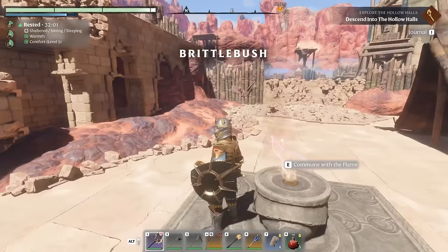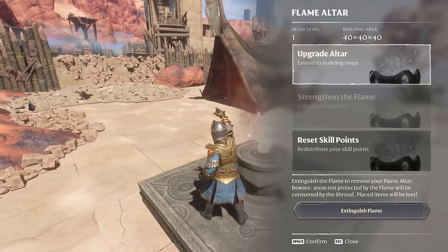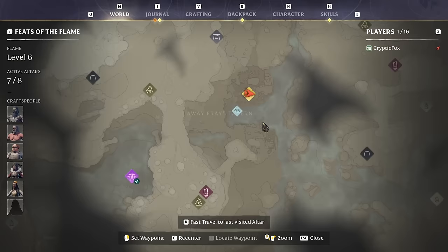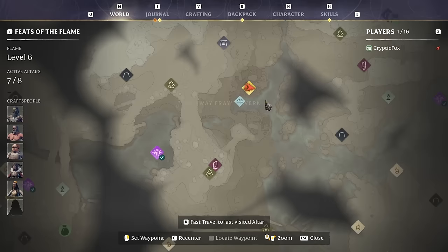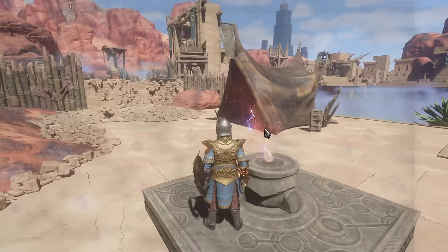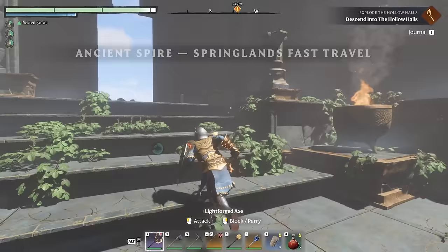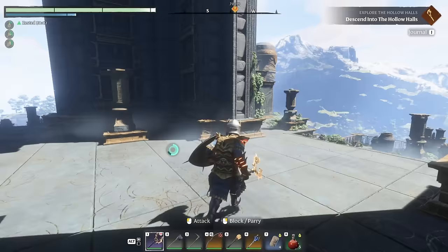I need to set up a flame altar near the dungeon. I'll extinguish one of the current ones — this one near the faraway freight tavern. I can fly here from the ancient spire anyway if I need to come back. So we'll get this one to go away, then build a new flame altar outside the dungeon. That way if I die I don't have to struggle to get all the way back again. I'll teleport to the Spring Lens tower and fly southwest to that exclamation point.